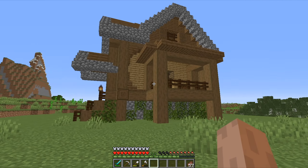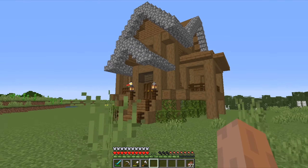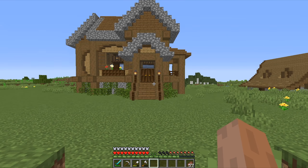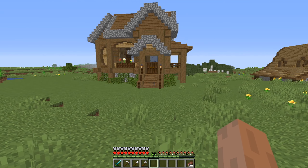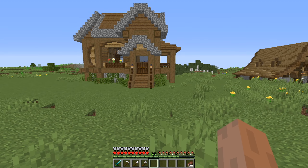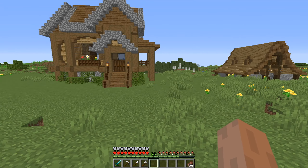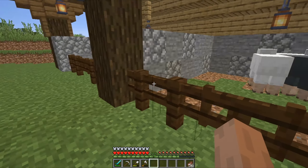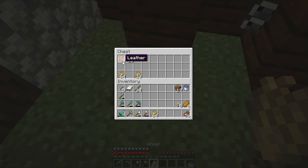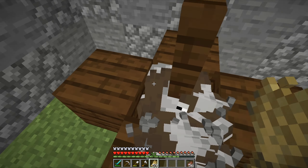We are slowly making some progress in this world. We built this barn two episodes ago and in the last episode we built this starter house. Today I have the next thing on my list, which is to build a sugarcane farm. A few episodes ago I said I want enchantments as soon as possible — I want level 30 enchantments. For that I need a lot of bookshelves, and for bookshelves I need leather and a lot of paper. I already took care of the leather — over here in my barn I have cow farms that are producing leather, so both farms already work. But now it's time to build a sugarcane farm.